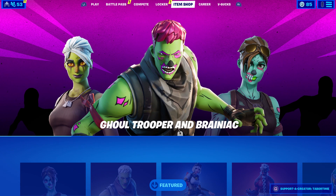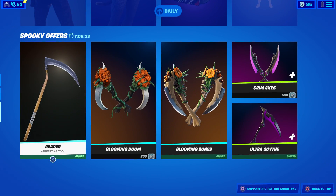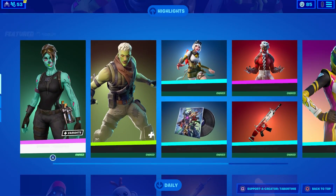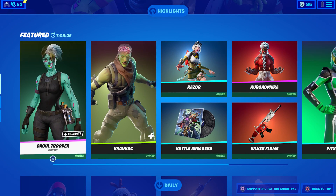This is basically the image they post on social media — sometimes on Twitter or Instagram — and it shows you the main attraction of the item shop. Now you get that built into your actual item shop display. It's super nice, very clean, and I do like the tabs. On the bottom it says Featured, then Daily, then Spooky Offers, and when you scroll down it cycles right back up: Daily, Featured, Highlights.